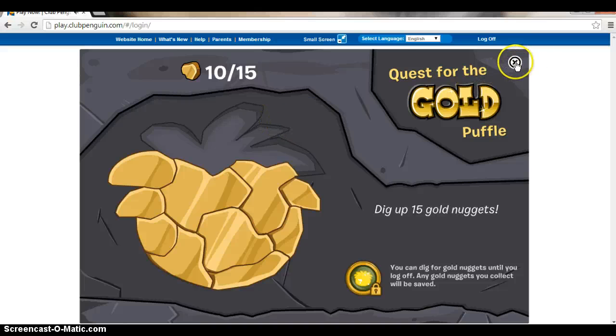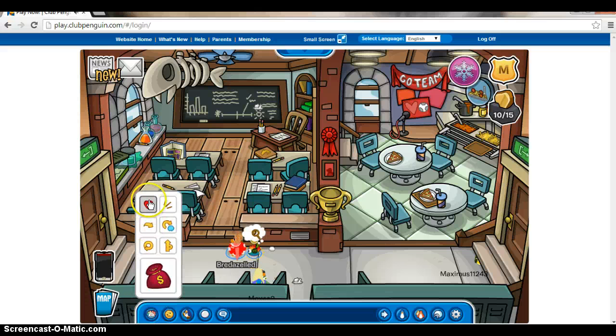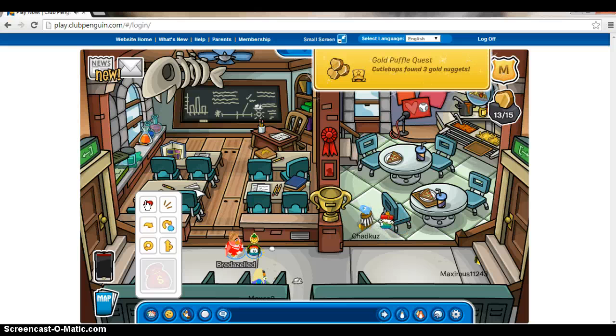I'm almost done. I just need like one or two more, because almost every single time it gives me three or one, never two or more. So first you click on the heart, click on the bag, and then the heart again — because then it lightens up, and then two Puffles appear and then quickly disappear.